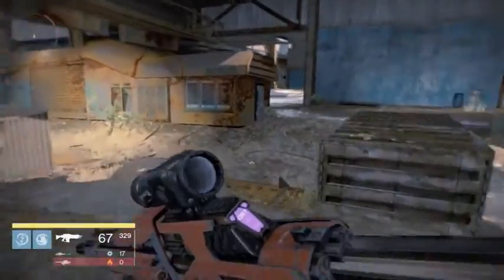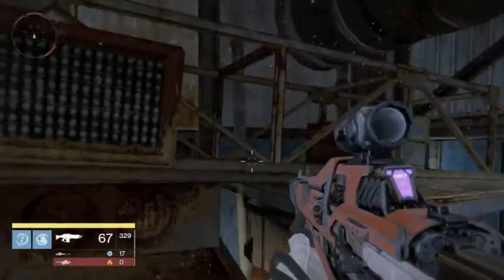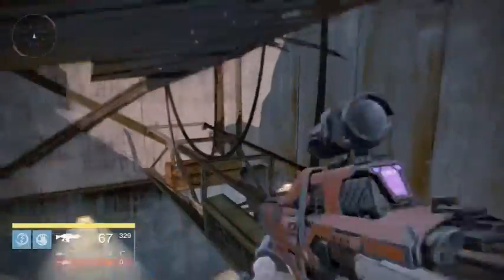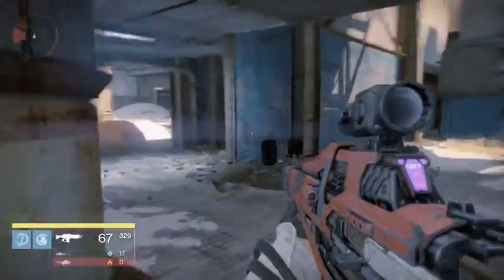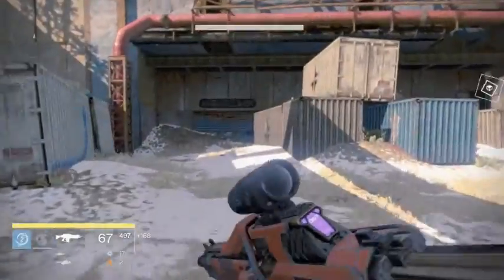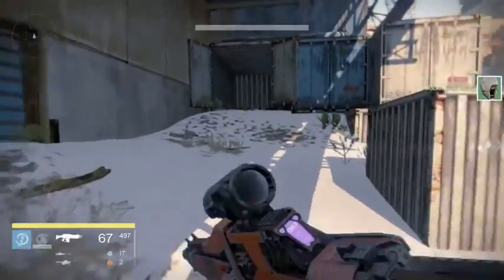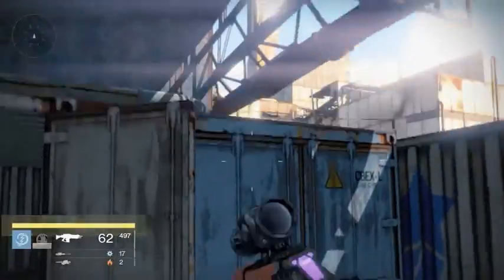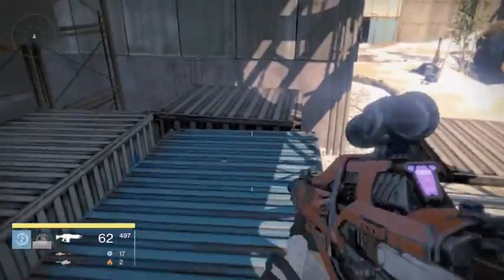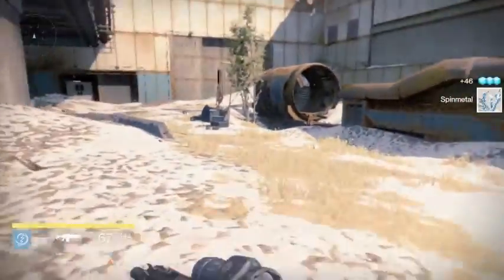And then you're going to run all the way over here. You're going to see up on this train — you can jump and then land. Then there's either going to be one there or one over there, but that rarely happens to me. Then you're going to hop down and go all the way over here. If there's an enemy, just kill him. Then you're going to hop all the way up here onto this container. Once you get all the way to this container, there's going to be one either right there or right here — which there is. So there you go, you can collect all your things. I got 46 glimmer and some spin metal.